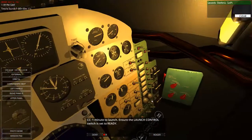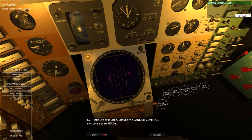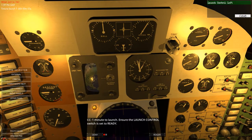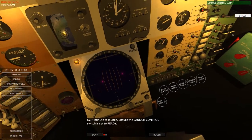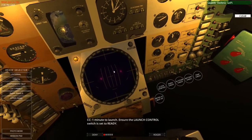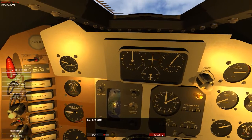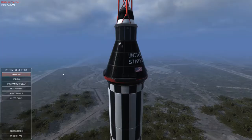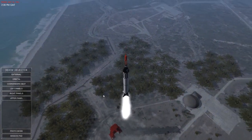Launch control is to the left. One, five, eight, seven, six, five, four, three, two, one, zero. Liftoff — and the clock has started. Fantastic. Reading you loud and clear. Let's have a quick glance outside as we are now taking off.